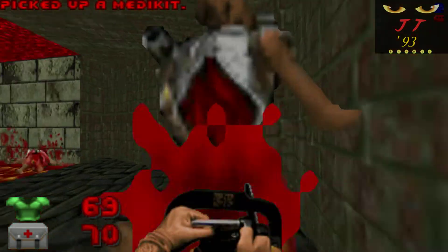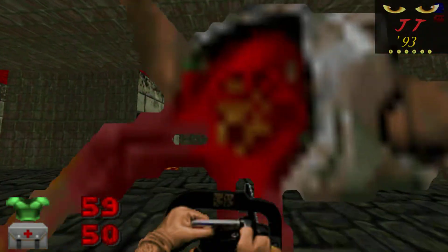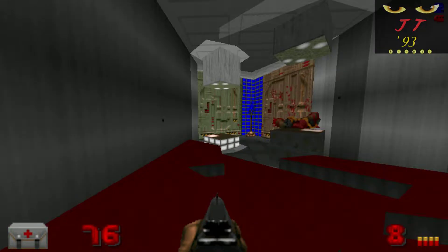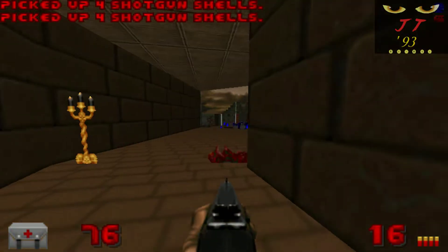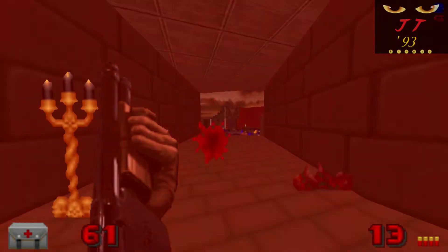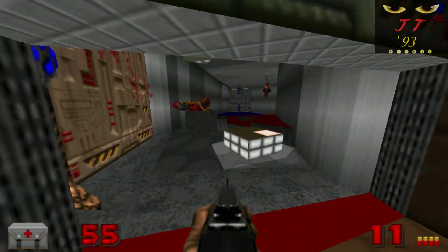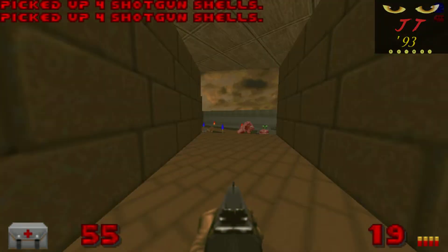Like I said, this WAD has its share of problems too, unfortunately. There were issues with the textures, for starters, as you can see. Also, aesthetically, I'm not exactly sure what the theme to this map was. At first you start in what looks to be the atrium area of some kind of UAC research facility, but the mishmash of different texture styles you encounter shortly thereafter really had me confused.